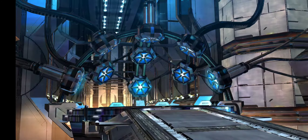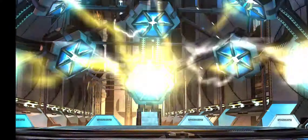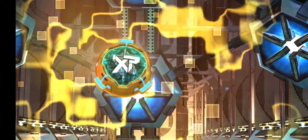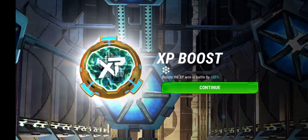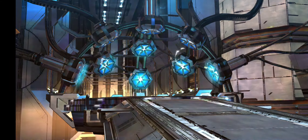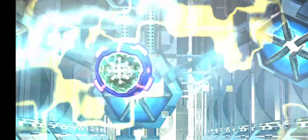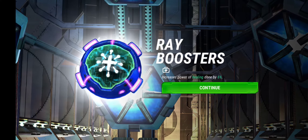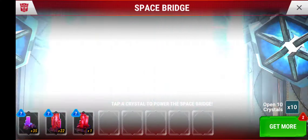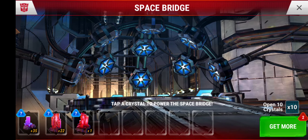Let's get these cores out of the way. We'll start with the Gold Core — Enhanced Ordinance would be awesome, or Volatile Mixture. And it's an XP Core, so I mean, could be worse. Now for the G-Metal — really would love Volatile Mixture or Enhanced Ordinance — and it's a Ray Booster. That's slightly disappointing.